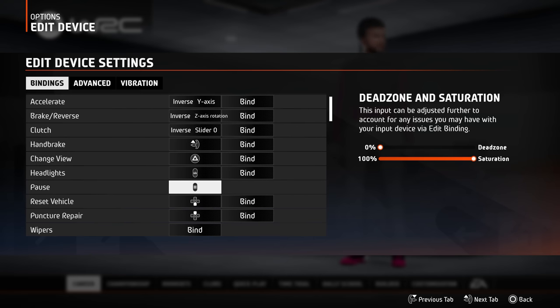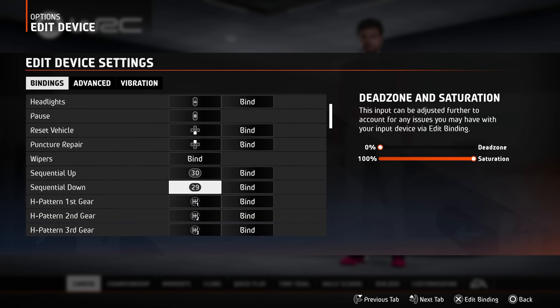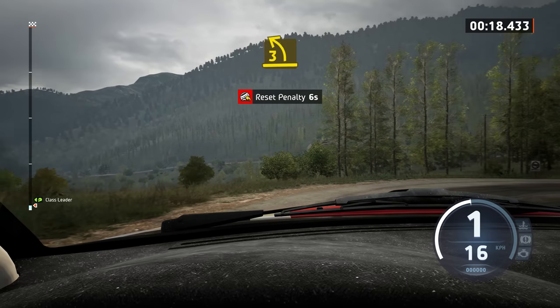You will also need to assign buttons for pause, changing camera, headlights, look behind, and quick repair. If you have limited buttons to work with, don't bother assigning a wiper button or car reset. You can set your wipers to operate automatically, and you can reset your car by pausing the game and selecting the option from the pause menu.